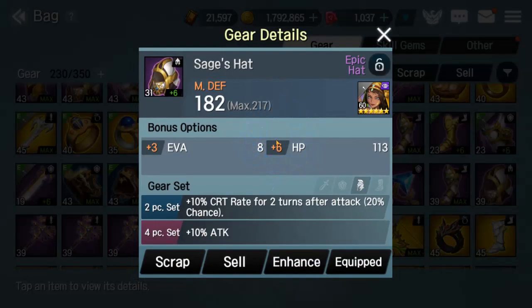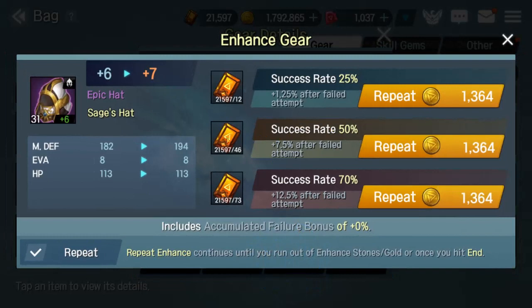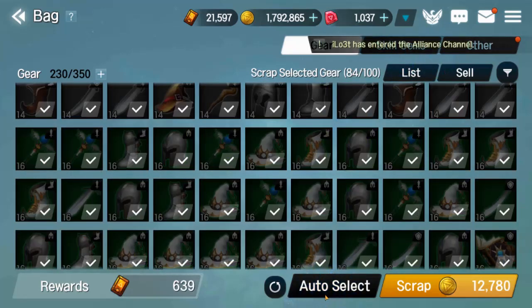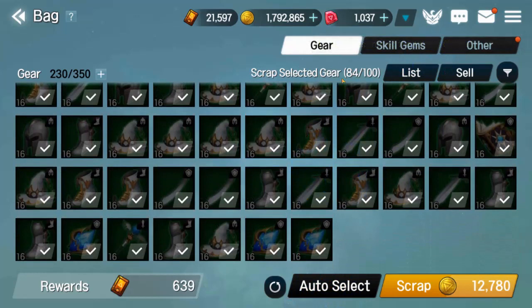Another thing to keep in mind: when you're enhancing your gear, especially at +6 and above, you almost always want to use upgrade stones. I get a lot of these now since I only focus on epics and above. If you try to go for the lottery instead, you're just going to end up losing a lot of gold. Also, scrapping gear costs money, so once you have enough scraps, just go ahead and start selling your gear instead of scrapping it — that's another way to get some extra gold.